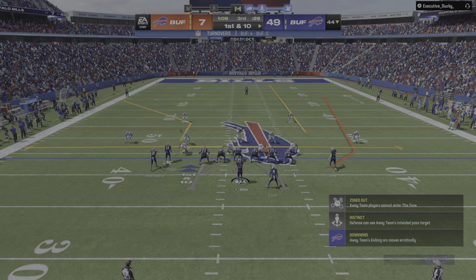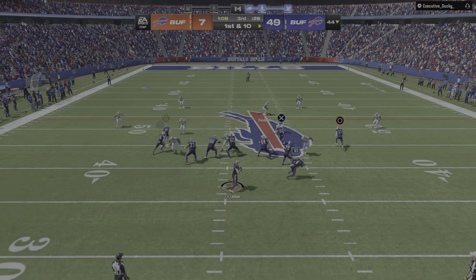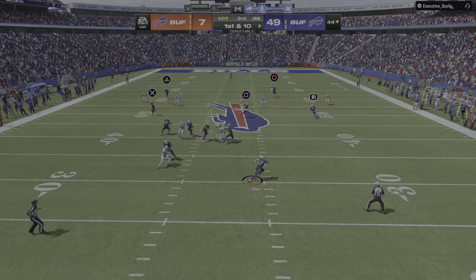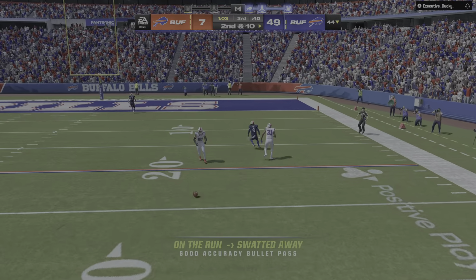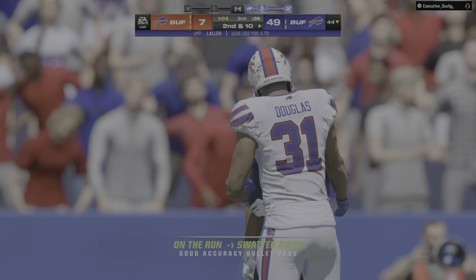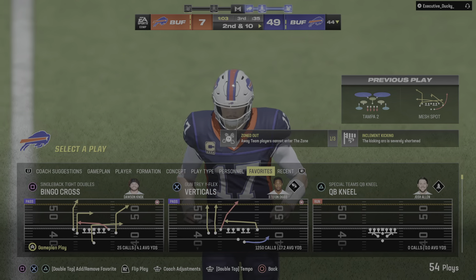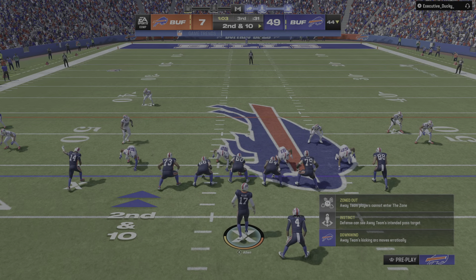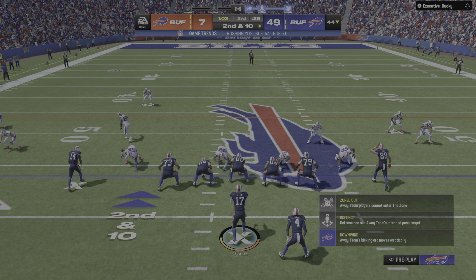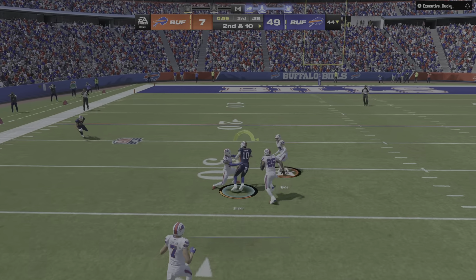Allen and the Bills now with a first and ten at their own 44. He'll set up to throw from the gun — escaping the pressure right, on the run he'll let this go deep right side. He knocks the ball away and it falls incomplete. He's been fun to watch in this one — made the correct reads all game long and helped stake his team a huge lead. Running, passing, he's made all the right decisions. But that wasn't the right read on that one.